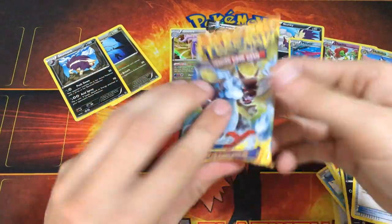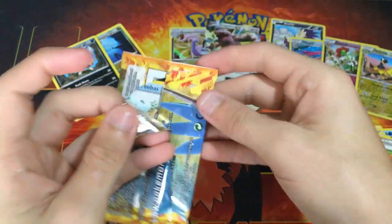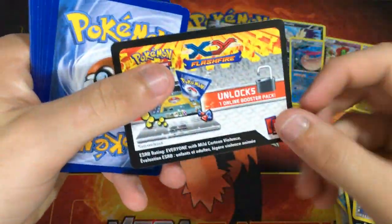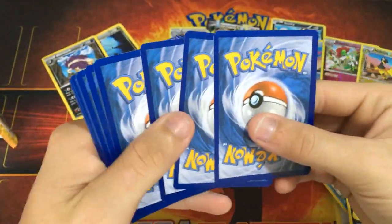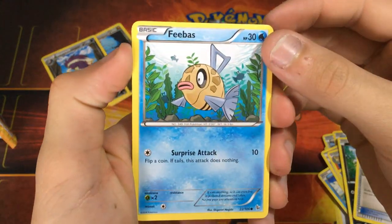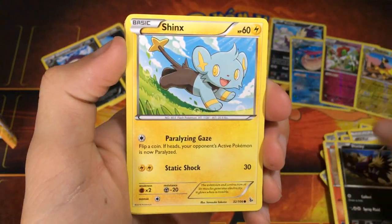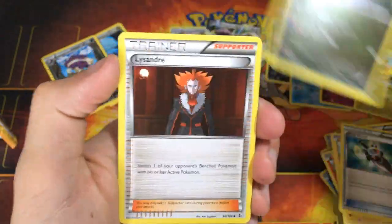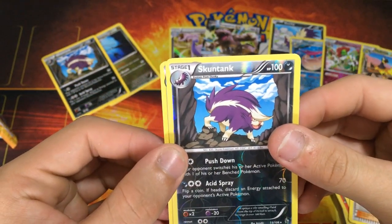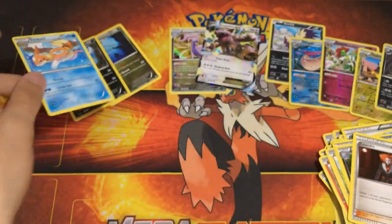Our last pack, which is our only Charizard pack. Hopefully we can get something really good. Come on, last pack — magic! Three from the back. We got a Feebas, Geodude, Litleo, Stunky, Shinx, Trick Shovel, Sliggoo, Lysandre, Skuntank Reverse Rare, and the last card is a Floatzel — Floatzel, a regular rare.